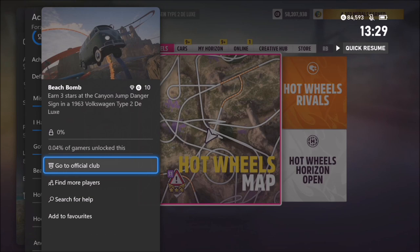The achievement is called Beach Bomb and it wants you to earn 3 stars at the Canyon Jump Danger Sign, which is on the Hot Wheels map, in a 1963 VW Type 2 Deluxe. So without further ado, let's get stuck in and take a look at the car we'll be using.